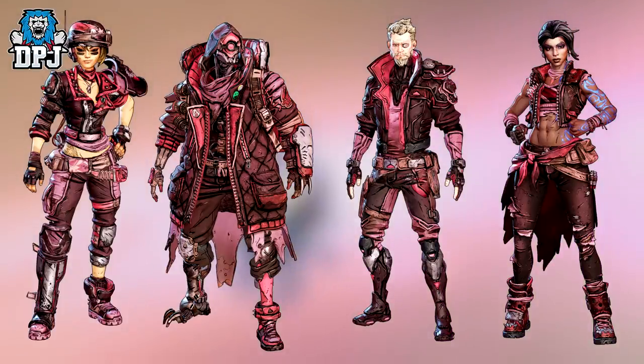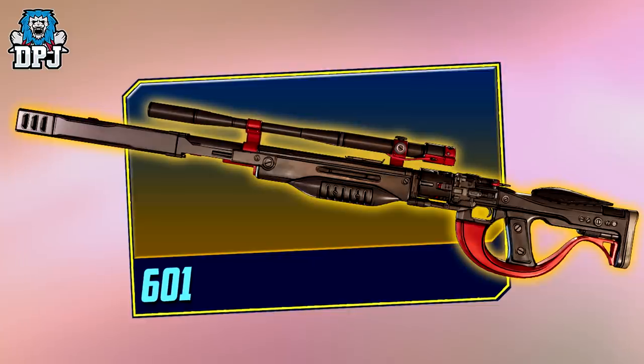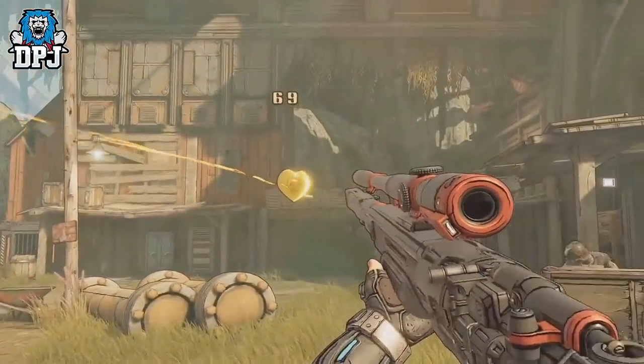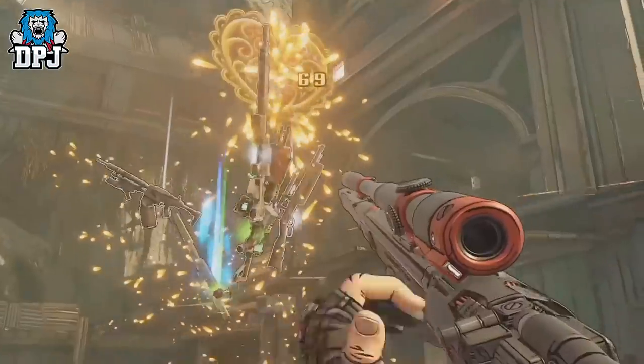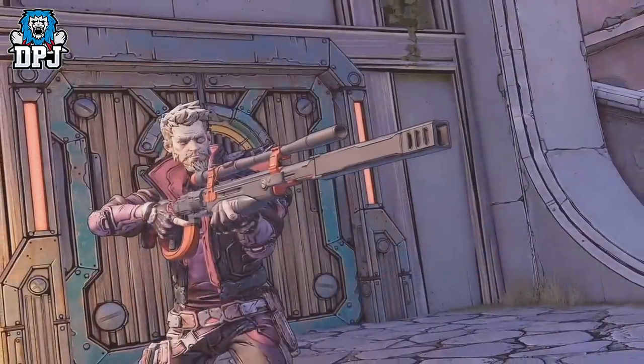After 75 you'll get the Heartbreaker Vault Hunter skins. After 100 you'll get the Wedding Invitation legendary Jakobs sniper rifle. This sniper is super unique — it's an incendiary weapon whose bullets ricochet trial shots upon hitting a crit spot. It also returns ammo back into the magazine after hitting that crit spot, which is amazing.